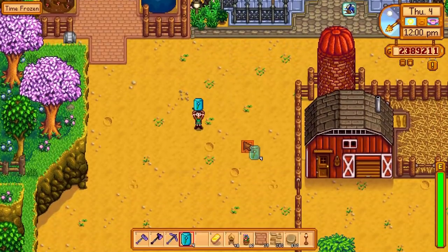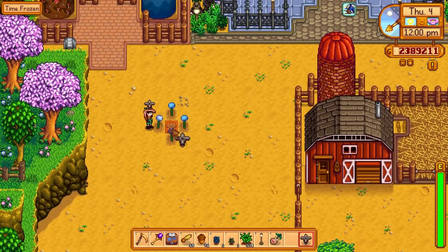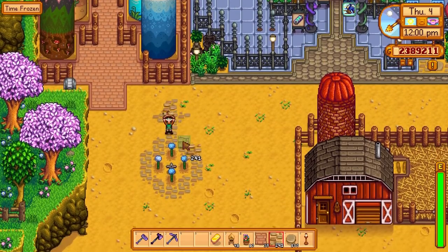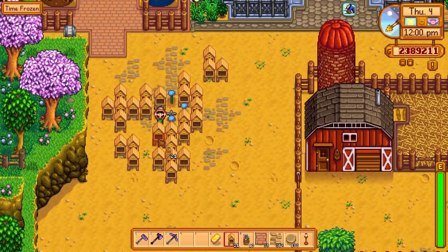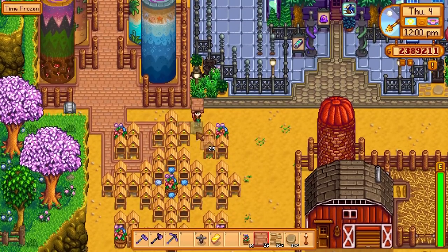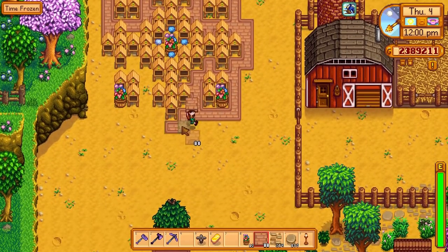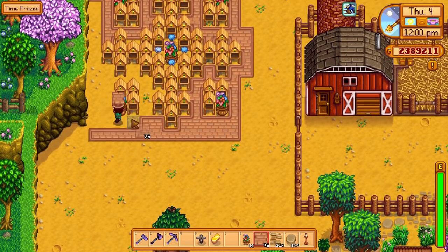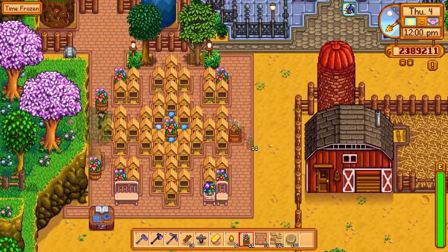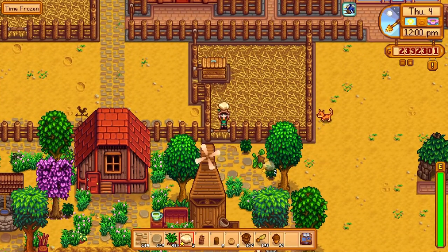Moving on - it's time to work on the honey area. This design isn't so much for efficiency; it's more because I just really want a nice little honey spot. It doesn't have to be perfect. I just think the brick flooring with the yellow color of the bee houses is a very nice combination. That looks really nice - honey section looks good to me.